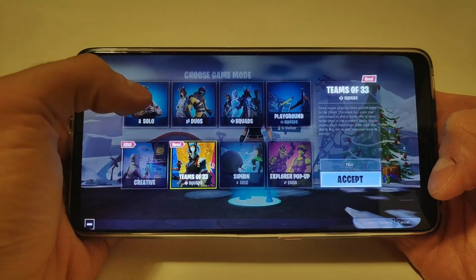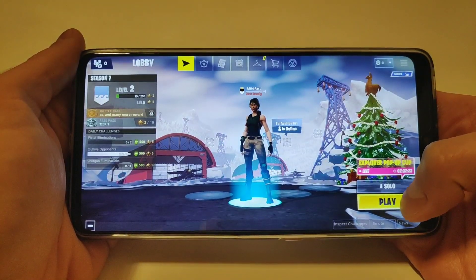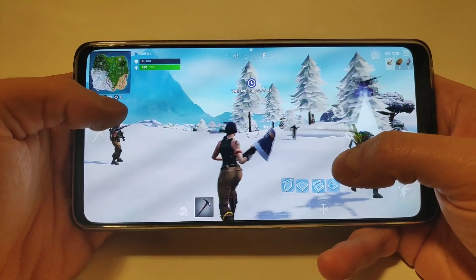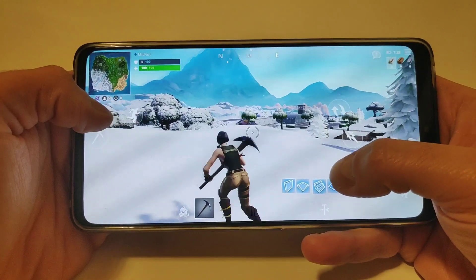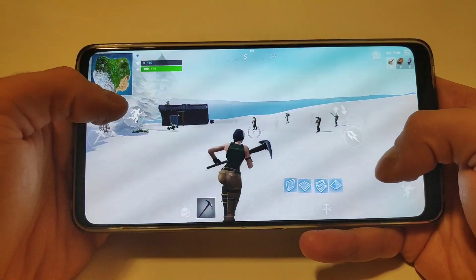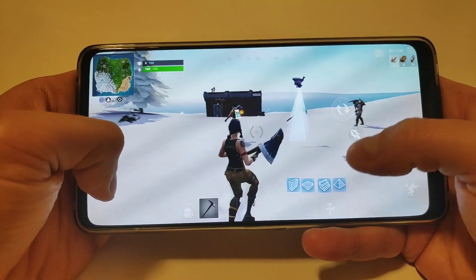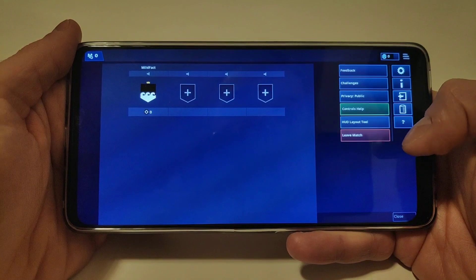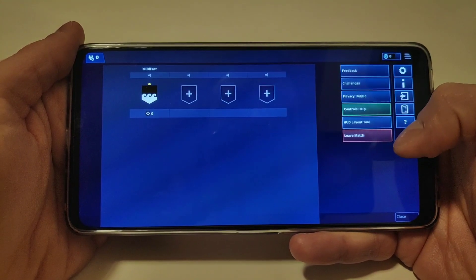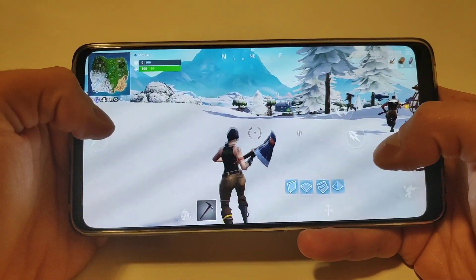Without any further ado I want to play solo. We are at the lobby and as you can see everything is winter themed now since season 7 arrived. I also adjusted the HUD a little bit — you can do so by going to the options and using the HUD layout tool where you can add and adjust everything, which is quite a handy tool.